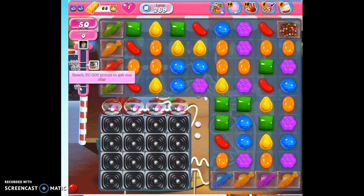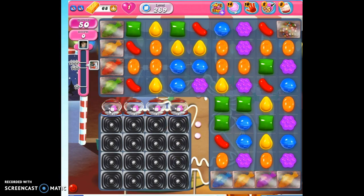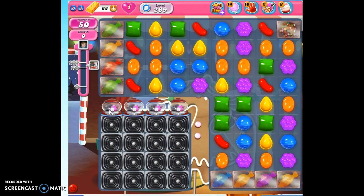We can ignore the fact that we need to reach 30,000 points, because we also need to take out all the jelly. And if we can manage this, we'll get the points we need. These jelly are covered in licorice twirls, and once we start uncovering it, these candy dispensers are going to drop out more licorice twirls and ticking time bombs.